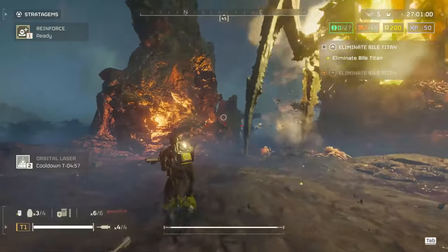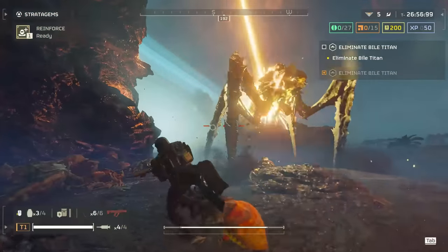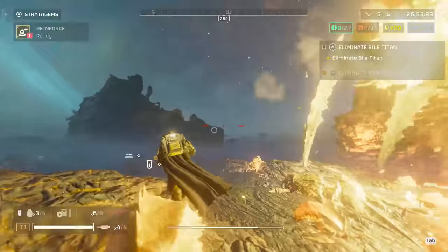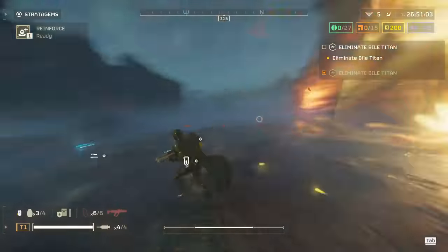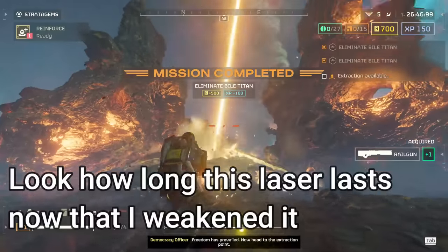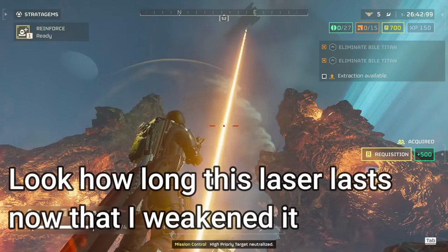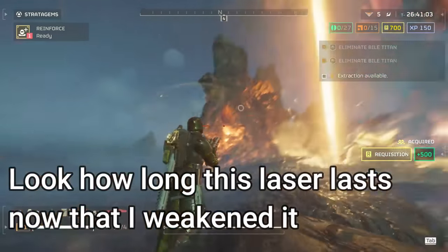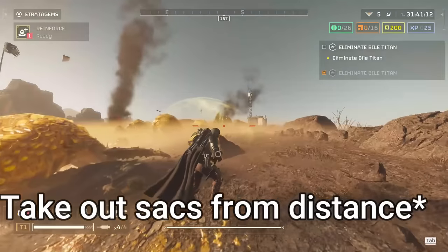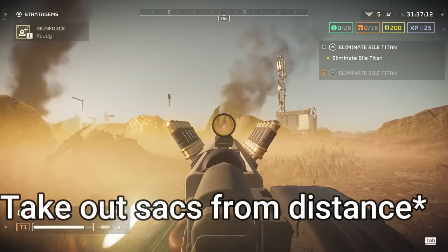There are two things that destroying the sacks does to the Bile Titan. The first is that I think this accounts for about 50% of its HP — that's just a guess. The first clip I've been playing uses an orbital laser without shooting the sacks, just to show the damage before. The second clip I'm going to play is the orbital laser after shooting the sacks, and you'll notice it not only kills the Bile Titan but has a lot of uptime — after all I did was shoot those sacks a couple of times with the Scorcher.